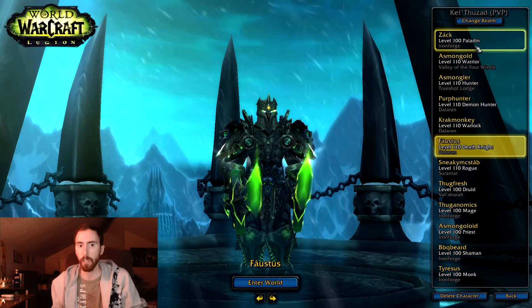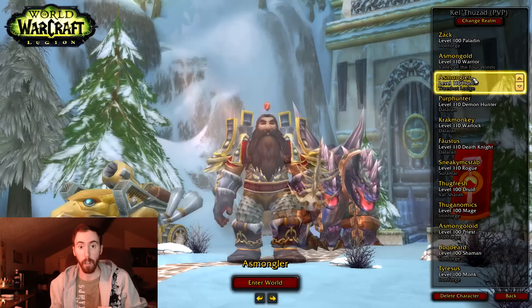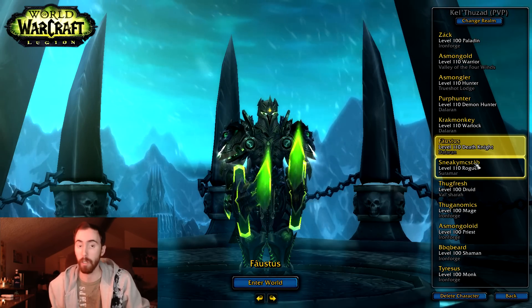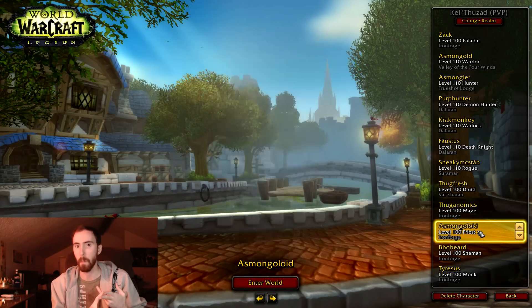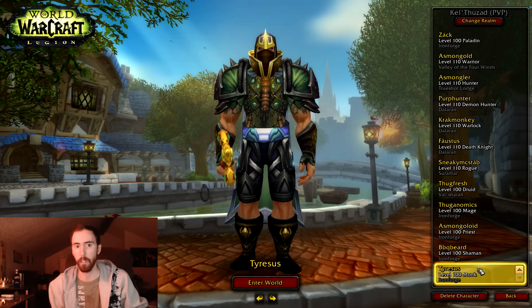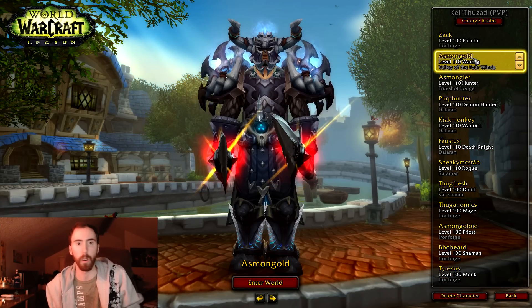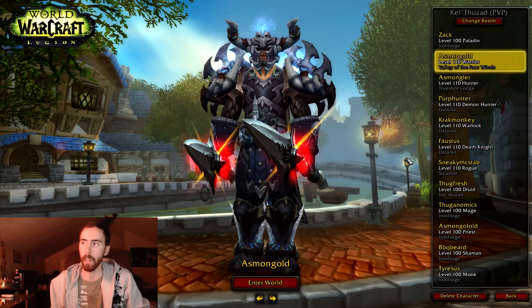Every character can do this. There are four bosses you'll be doing each week, and if you do Oondasta, that's another one. Because these are world boss mounts, they can actually be bonus rolled. So that means you need to get the Elder Charms of Good Fortune and also the Mogu Runes of Fate — the bonus roll coins for the beginning of Mists of Pandaria and the second tier, Throne of Thunder. Make sure all your characters farming this have those coins.